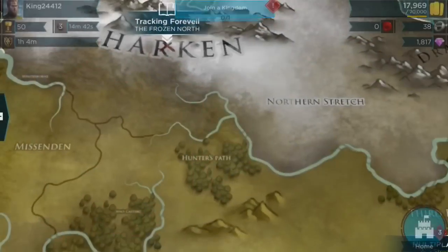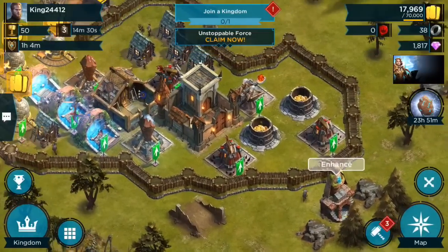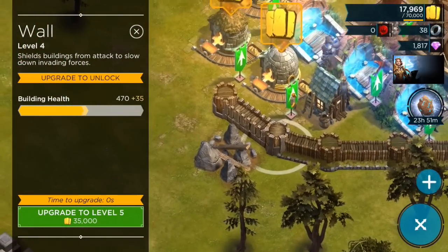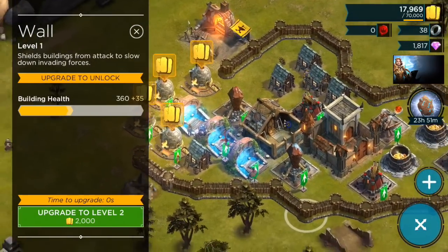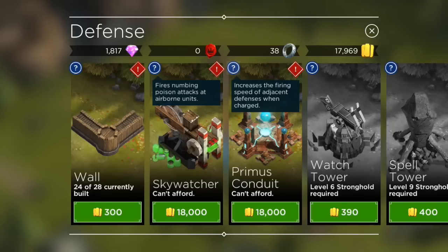Hopefully you guys enjoyed this video. Make sure you download the game, and if you have any questions let me know. Here are level one walls — I've actually upgraded some so you can see what they look like at level four, they get really beastly-looking. Let's see what else we can build. A sky watcher — let me check what it does. It fires numbing poison at airborne units. This other one increases the firing speed of adjacent defenses when charged — that sounds legit.